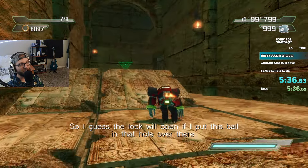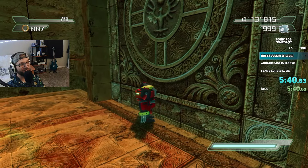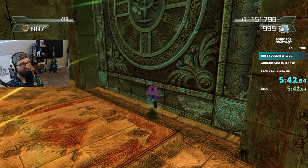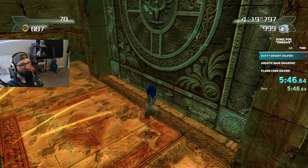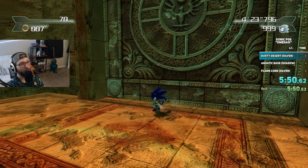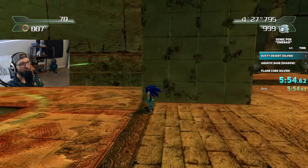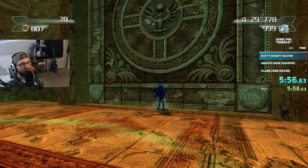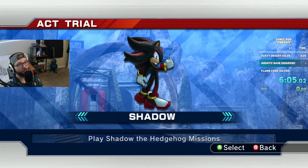Where is the ball? I remember this being an issue in the randomizer before. The gold ring's right there. Is there any character we can flip through with? Can I homing attack the gold ring? I do know that the homing attack can go through collision, but I think the gold ring is just a little bit too far away. Do I call it a victory anyway? The ball's not here. We won. Victory.